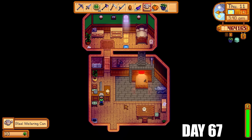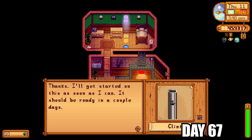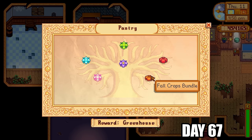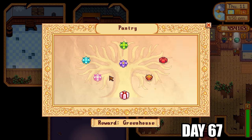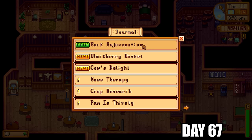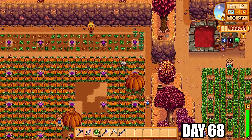Back to lovely Clint — got my steel watering can, then upgraded straight to gold. That would take a couple of days. Back into the pantry to complete the fall crops bundle — one more bundle done, one to go. The reward was a bee house. I gave Emily all the minerals she wanted for rock rejuvenation and got 1,000 gold in the bag. She sent me a sewing machine the next day.